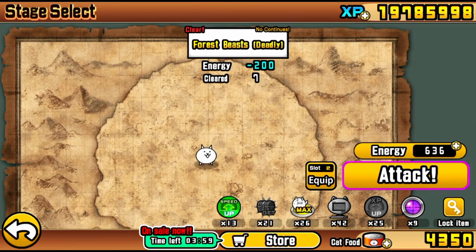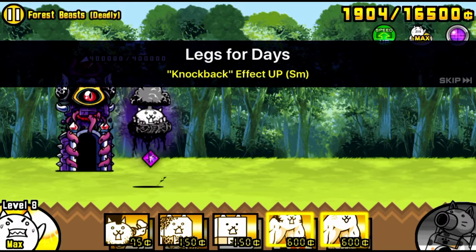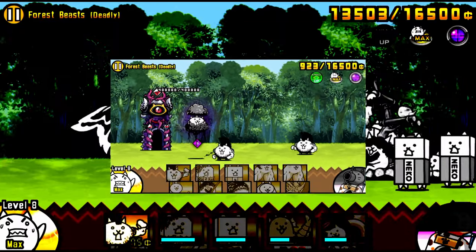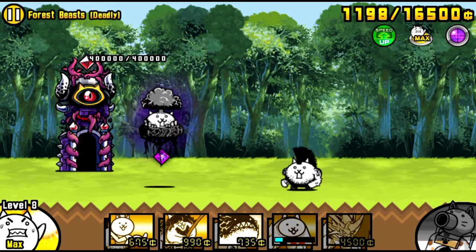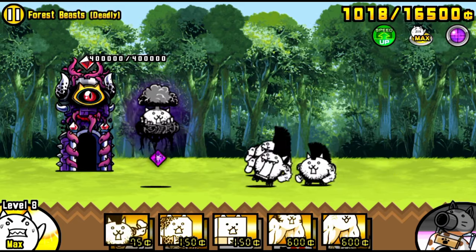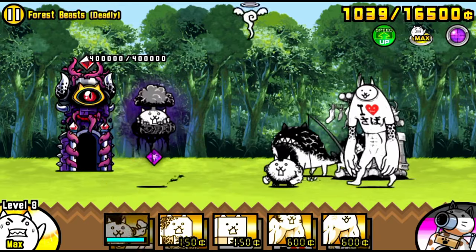For power-ups, I recommend Sniper Cat. Everything else is not needed but it does help — if you bring Rich Cat it could help in the beginning a lot. The reason I suggest bringing Sniper Cat is because this Manic Flying only has one knockback, so it is super hard to crowd control unless you get super lucky with Jumeirah knockbacks.